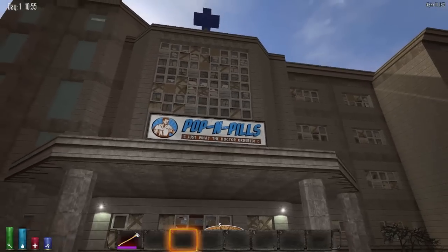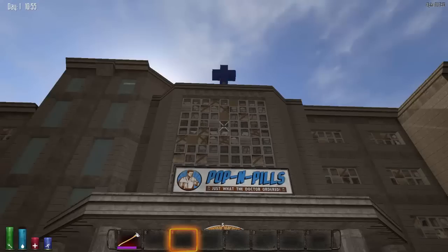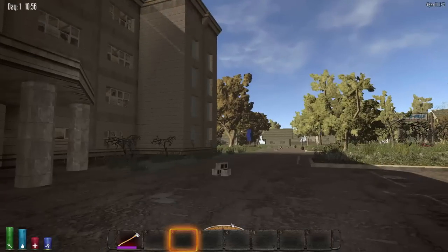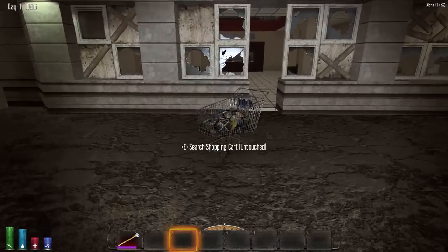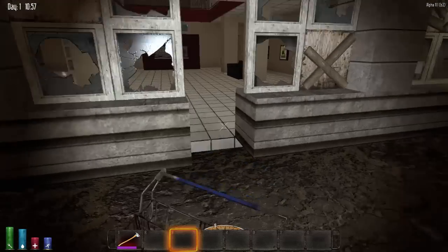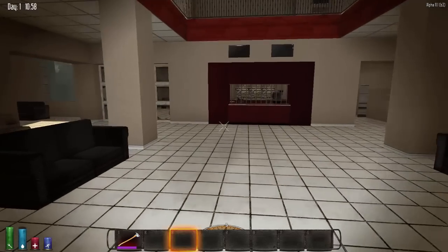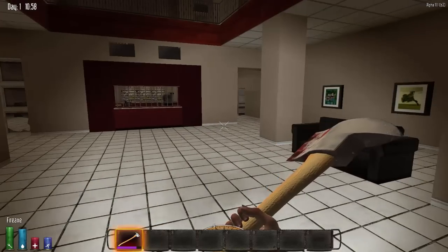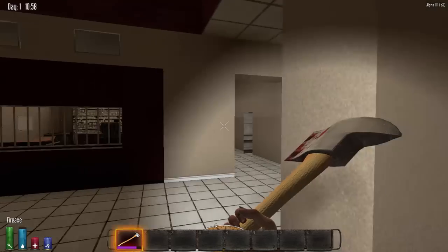They use the regular pop and pill signs that are on the pharmacy thing. They don't have a hospital sign, which I thought was interesting, but they have giant blue crosses everywhere, which is cool. I already ran in here and prepped this building but didn't search anything because I didn't want to spoil it for myself. I have a light on so you guys can see better and I'm going to show you around the hospital.